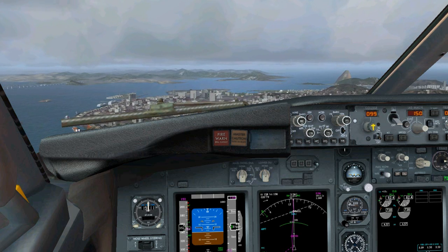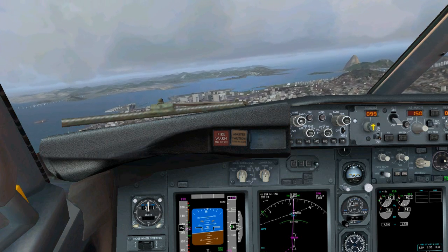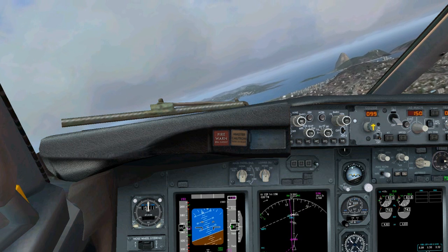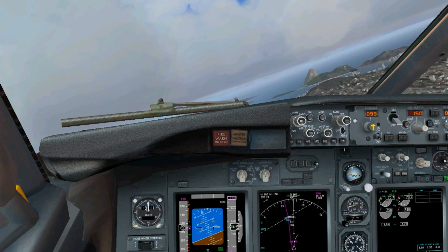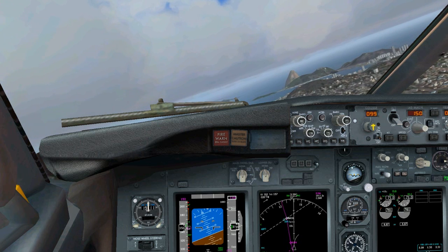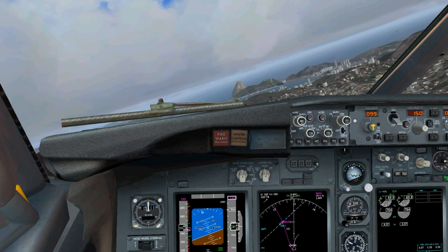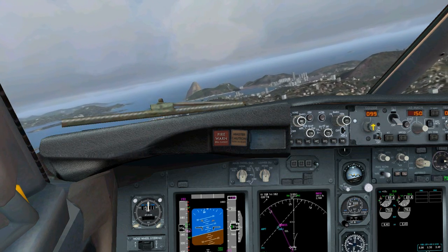At this point we have visual of the runway so we are go for a landing. As we get closer to point Dina let's start our turn towards the beach. We're going to start this right turn and head out for some buildings we're going to be able to see — specifically we're going to head out for the tallest building in front of us.